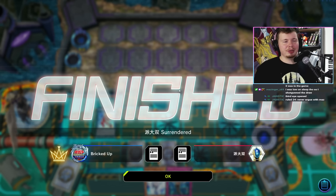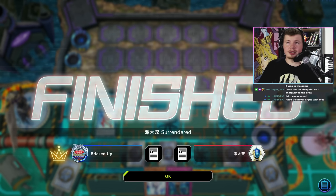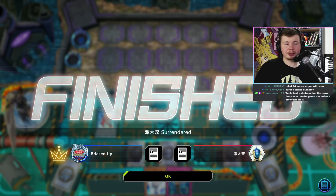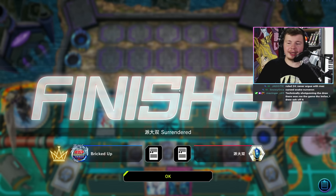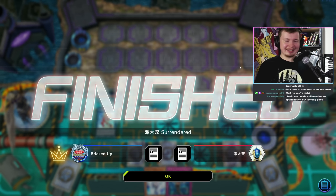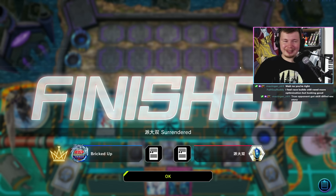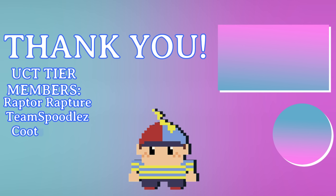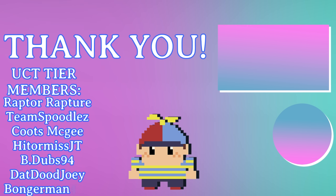I think that was a decent showcase but also shows why right now you're probably better off just playing pure Snake Eyes. When we do get the support for Rescue Ace it's definitely going to be a lot better. There are advantages to playing Rescue Ace with Snake Eyes right now - mainly being able to play really well into Maxi C and even Droll sometimes. But yeah, that's going to be it for the showcase - thanks everyone in the Discord that participated. This is going to take a long time to edit.